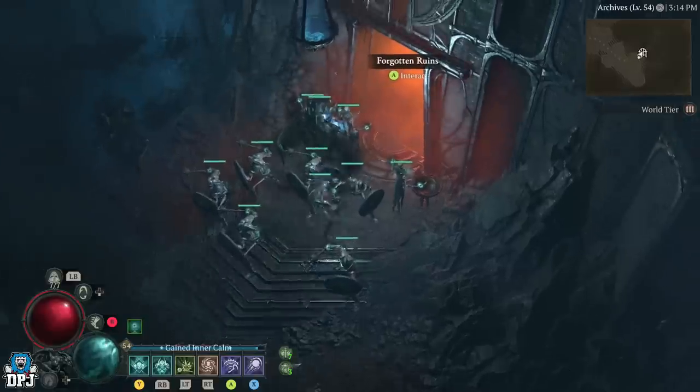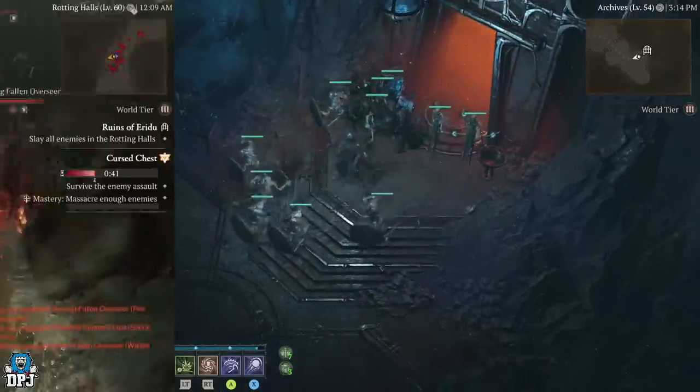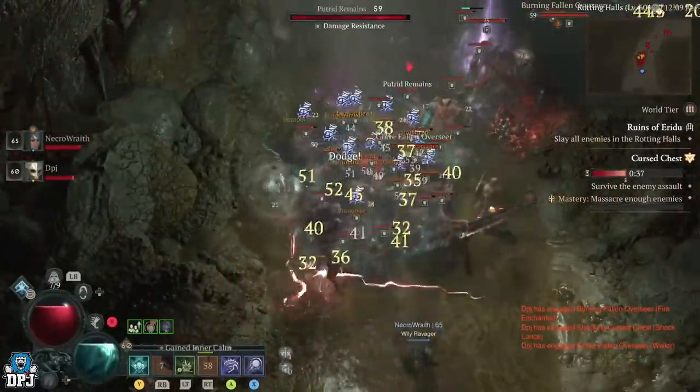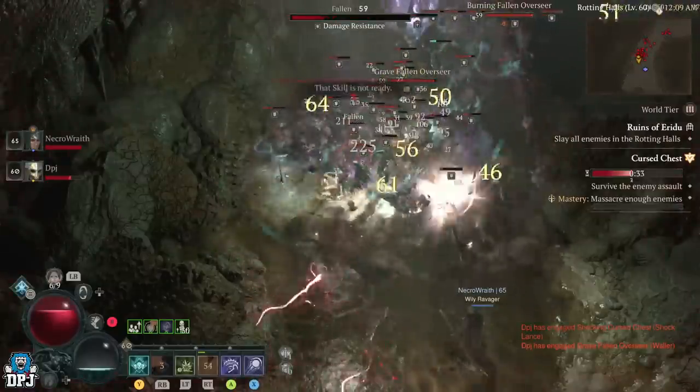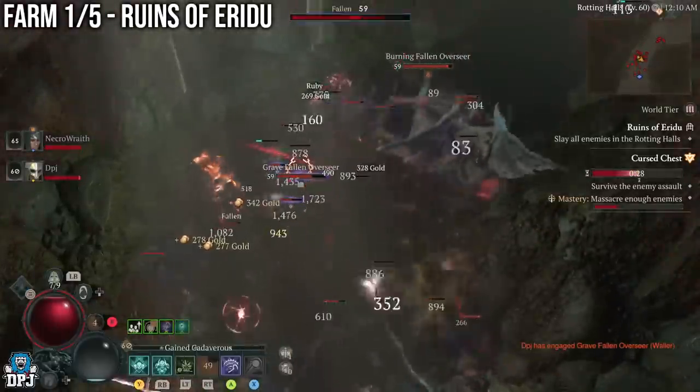If you are in a party, the party host simply leaves the party via the in-game menus, he will then teleport outside of the dungeon door, he then invites you back into his party, and then you re-enter the dungeon — everything will have respawned. It's that simple. Let's start with the first farm.